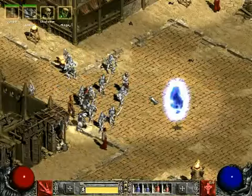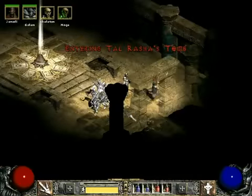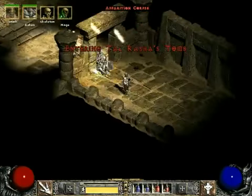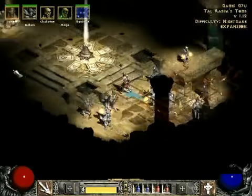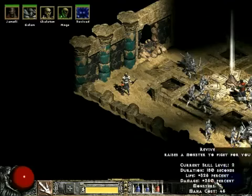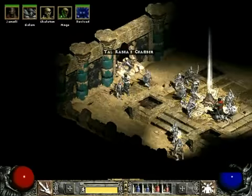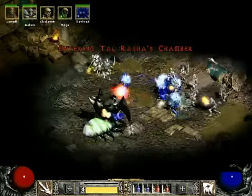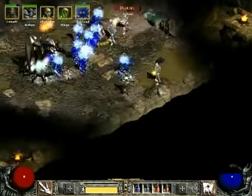Here is my necromancer. His name is Super Sephiroth. This place here is Turiel's grave. Here is a giant zombie's look — it is the second boss of this game. I will now show you how to kill it on the second hardest difficulty level.